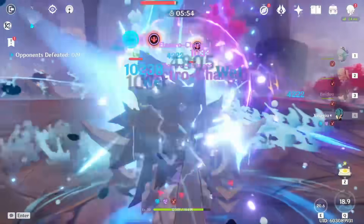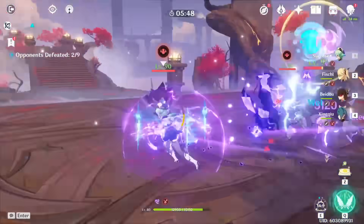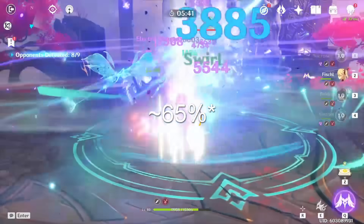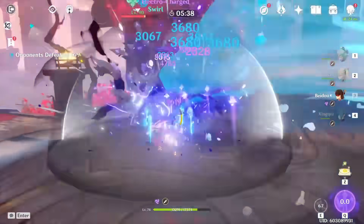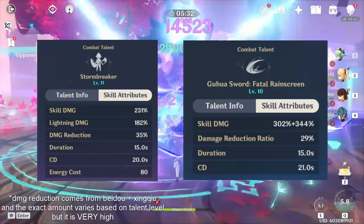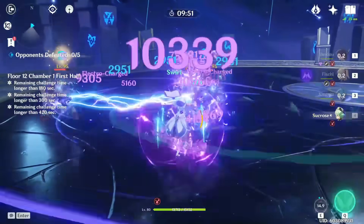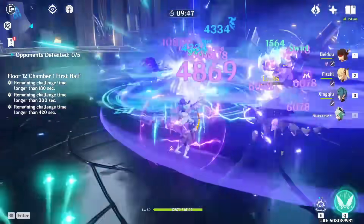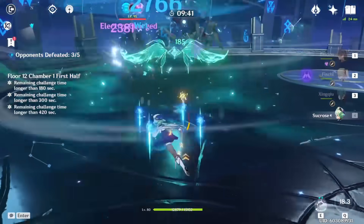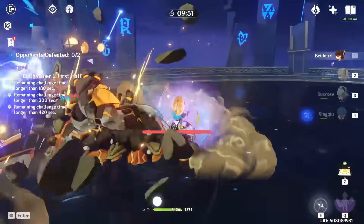The overall team DPS from these teams is nothing to scoff at — it's honestly one of the best teams in the game, especially considering it's only four stars and doesn't need Bennett or anything. While you might be afraid because this team doesn't have a healer, you're running Beidou and Xingqiu, who give you about 70% damage reduction depending on your talent levels, which is insane and will make you rarely need more healing than Xingqiu's Rainswords. The current Abyss has a corrosion mechanic that makes this team take a lot more damage, since corrosion goes through damage reduction.